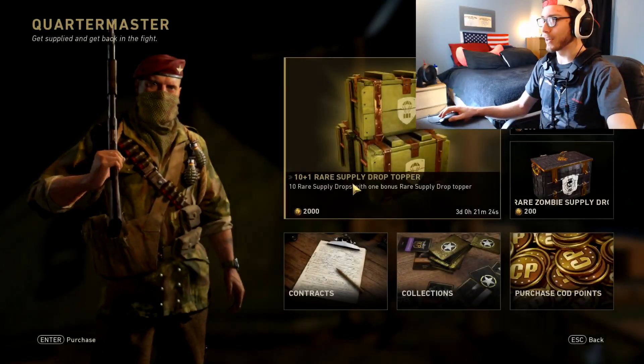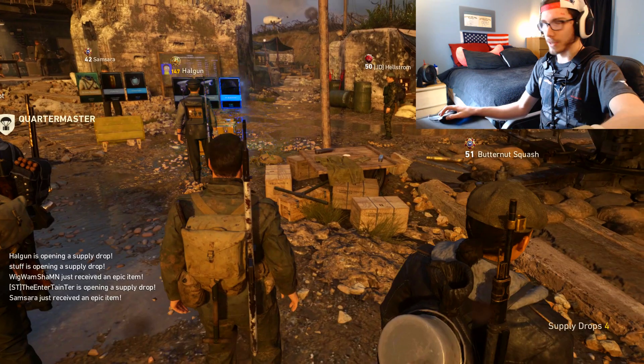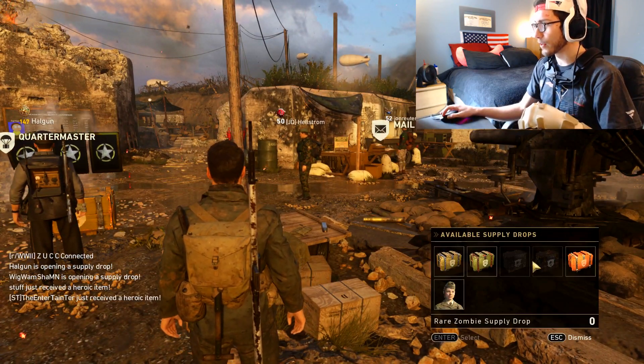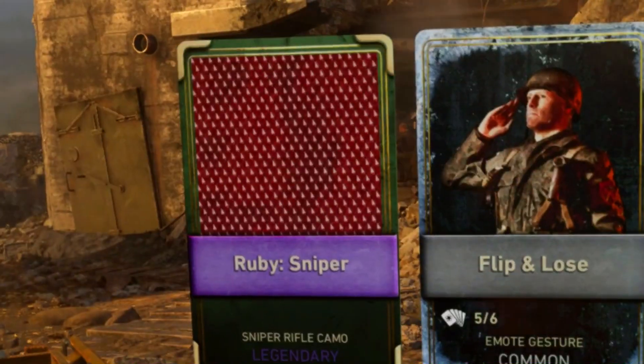Everyone's over here at the quartermaster. Now, where would I go to find the Type 30A? Where is it at? Well, first, I got a shit ton of supply drops to open, so I'm gonna open all this first and see if I can get some parts for it. There we go — Ruby Sniper, okay.